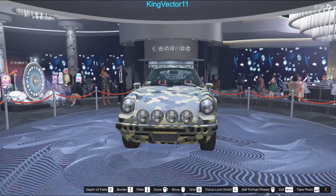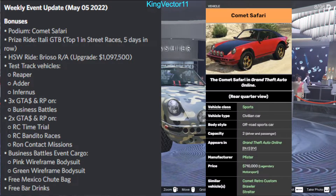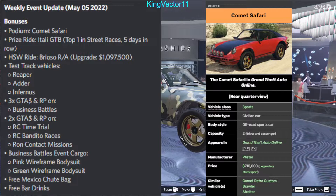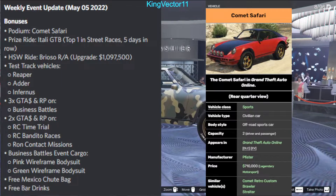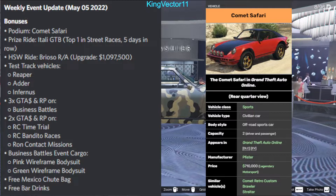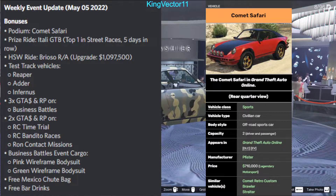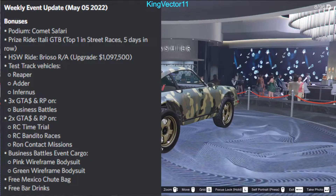Starting off with part one of this week, it includes the podium vehicle, which is the Comet Safari. Some instinctive feeling tells me this vehicle was on a podium sometime before, but someone reassured that this vehicle was on sale a few weeks ago and they didn't have the money or patience to buy it. Now you can win it by chance for free off the podium this week — get your chance before it's too late.